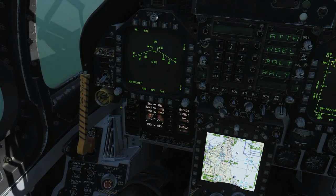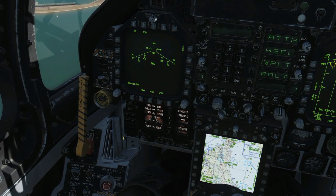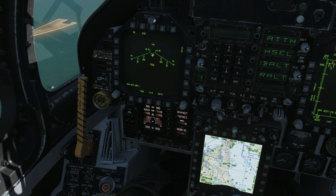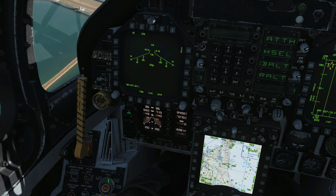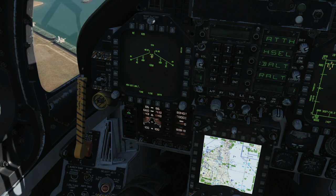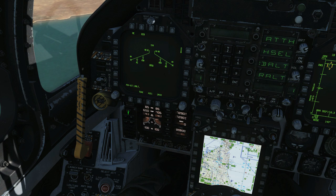For selective jettison, we need our master arm turned on. First we want to select the center station, which is selecting the fuel tank on the center pylon. We go down to stores because we are dropping a store — that fuel tank does not have a rack launcher. Jettison: push and hold solidly. Next we want the fuselage-mounted AIM-120s, so we're going to get rid of those.